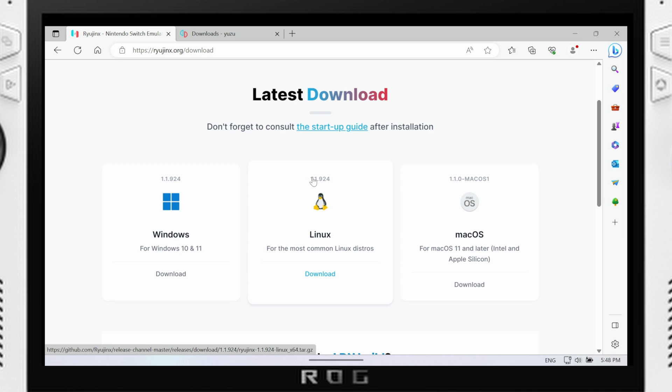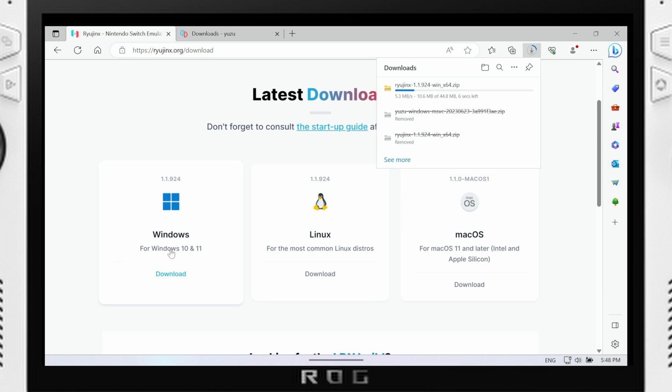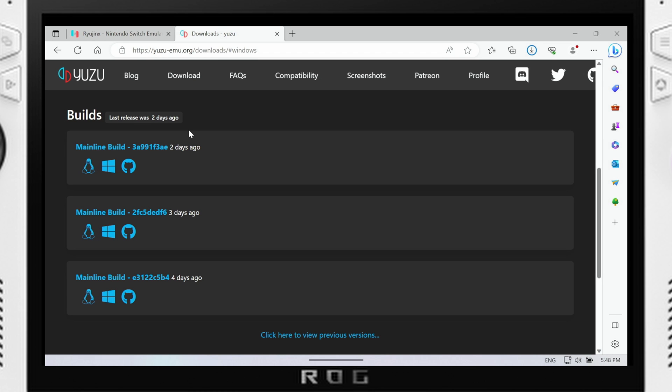Hopefully going to have a quick-ish video today. Let's show you quickly how to set up Yuzu or Ryujinx, depending on which one you want to use. I would recommend having them both ready to go and then using them on a game-by-game basis. This will serve as an Ally Windows tutorial but it will still apply the same kind of setup process.